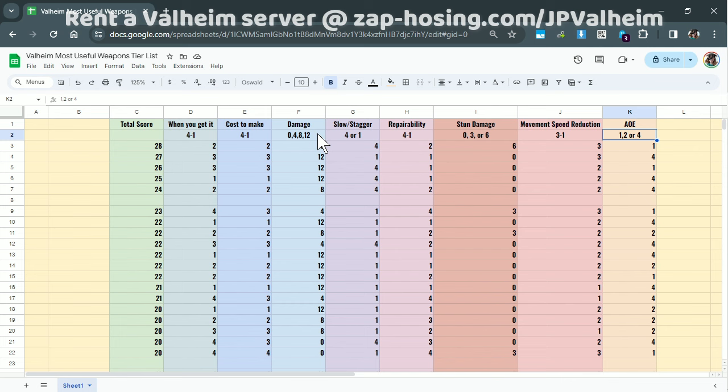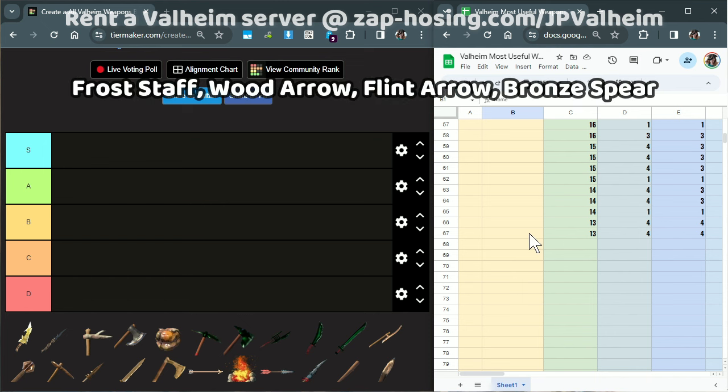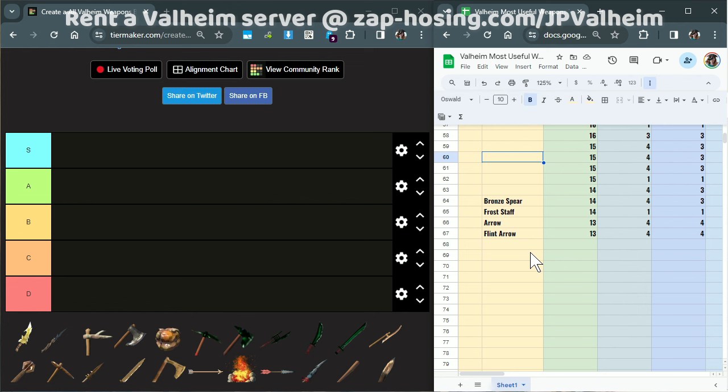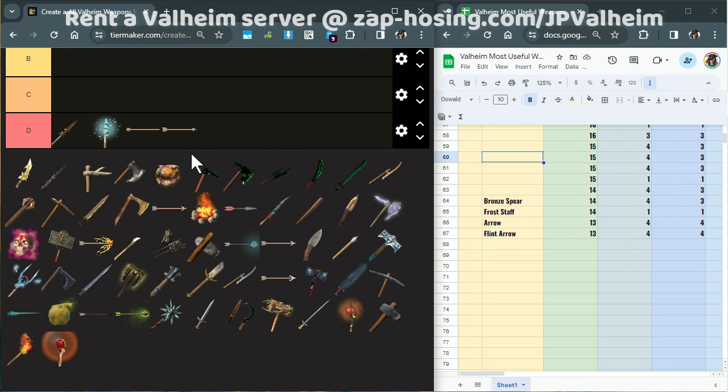Now that you understand the ranking system, I can start to reveal the items and add them to the tier list. We're going to start from the very bottom and reveal a couple at a time. And I know — how could I have the nerve to put Frost Staff as D tier? It's one of the strong magic weapons. But I will abide by that, because to be honest, the staff of Frost really needs a buff. It is way, way weaker than the Fireball Staff once you know what you're doing. It's actually a struggle to find an enemy in the game that you can kill faster with a staff of Frost than a staff of Fire. It's an interesting way to kill one enemy slowly, but you're probably going to find it rather underwhelming.